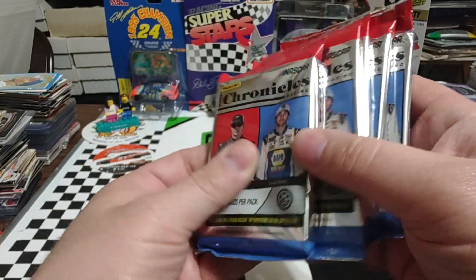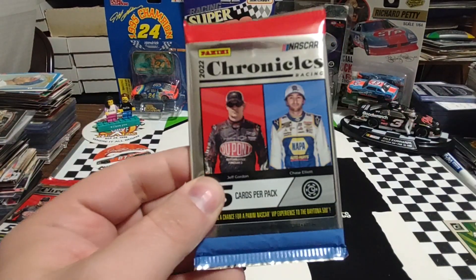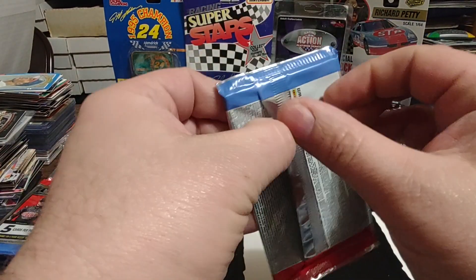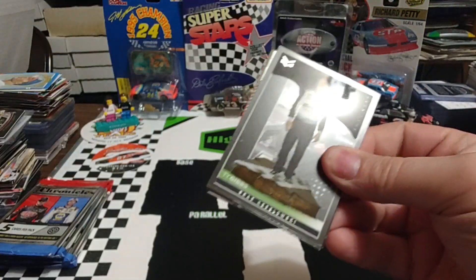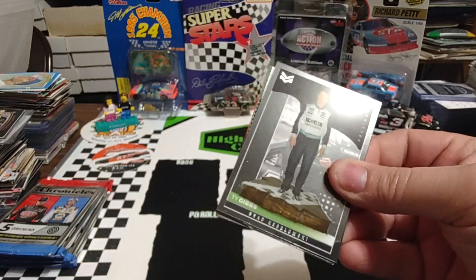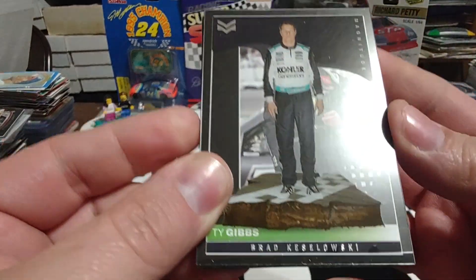We do have one thick pack, so we'll shuffle that one to the back. That could be a Spectra, that could be a hit — who knows what it could be. We're going to start off with a code card on the back, but I've got one off to the side here, off-camera, which we'll be able to use to cover our hit.